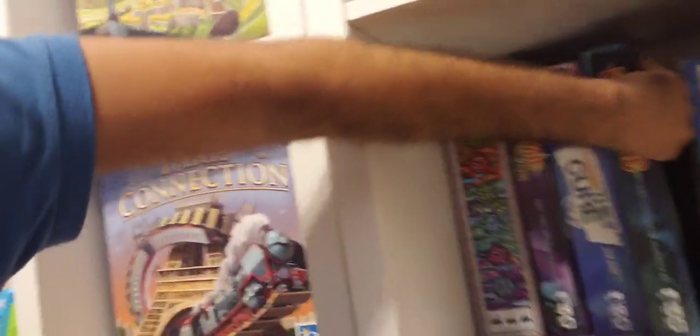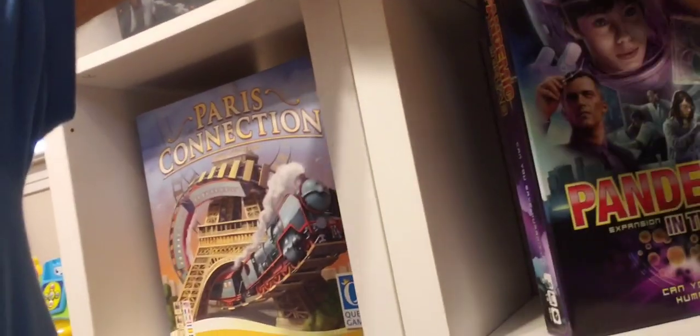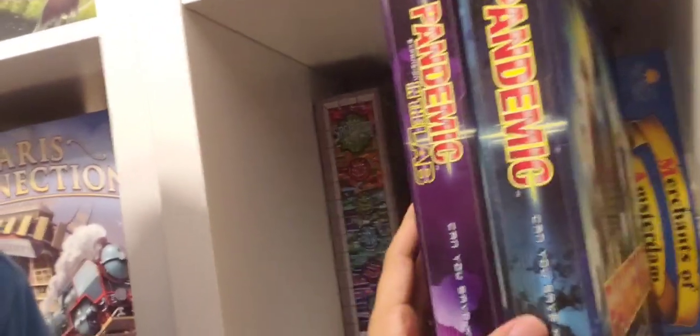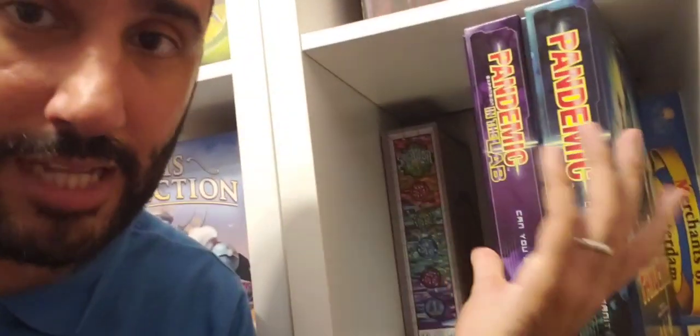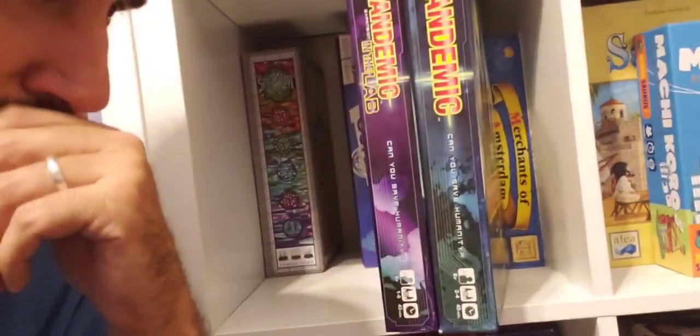Then we have some Pandemic stuff. I keep my Pandemic content in two boxes — the base Pandemic box and the On the Brink box — which together hold the base game, the On the Brink expansion, and also the In the Lab expansion. I've consolidated all this content within these two boxes. I really love this game system, and lots of people do. It's a very popular game — kind of a mass market hit nowadays. It's a great cooperative game with so many different levels, and you can never get bored because there's so much content. With the expansions there are amazing modules you can mix and match and add to each other to make for a really complex and challenging game, or you can just separate them.